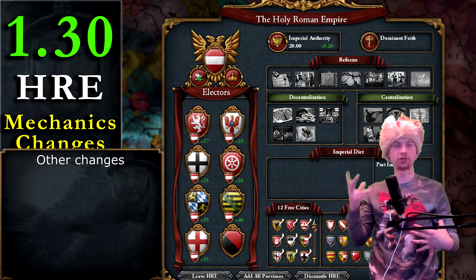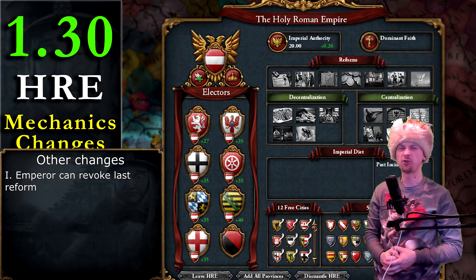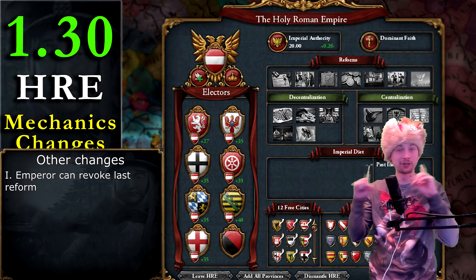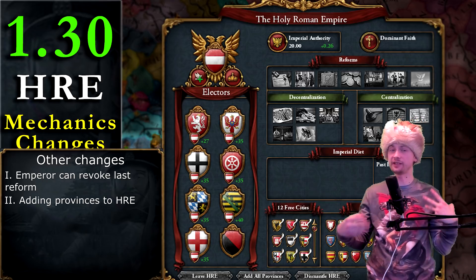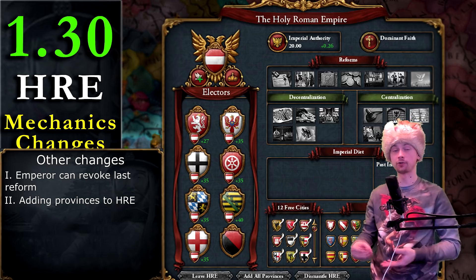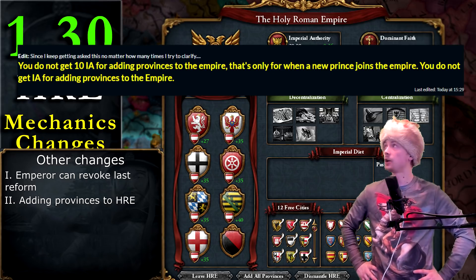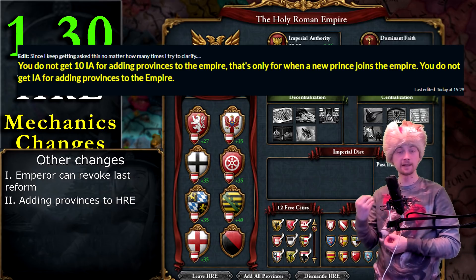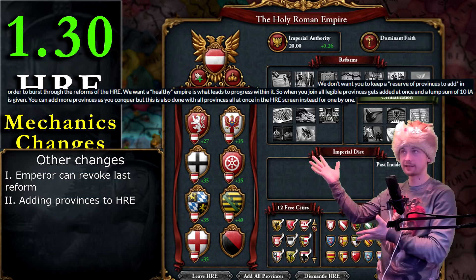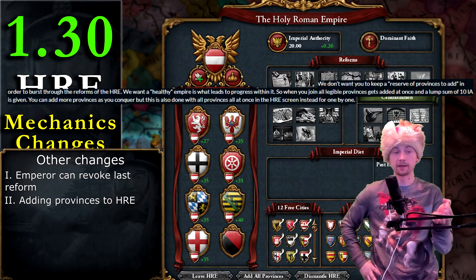There are a few small changes and additions. First, when you are Emperor, you can revoke the last reform, but it costs 50 Emperor Authority — very costly, but useful if you want to switch between centralized and decentralized paths. Another change is how you add provinces to the Empire. Right now you can only click one button adding all provinces with no Empire Authority gain. According to the Dev Diary, you will get 10 Empire Authority for every new prince joining the Empire, though it's unclear whether this applies to provinces or princes specifically.